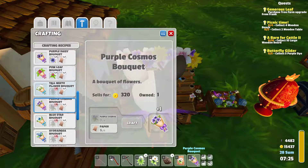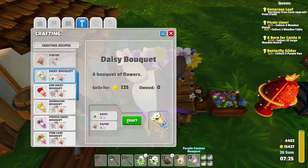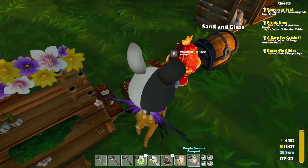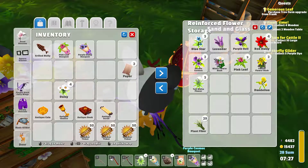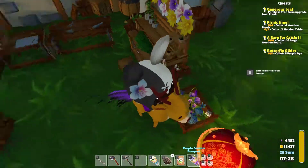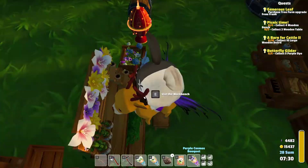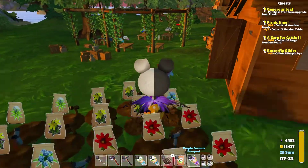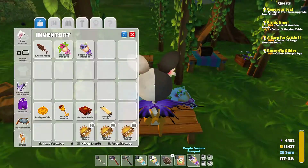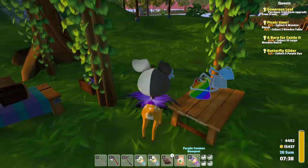We can make one of the purple cosmos bouquet, then a pink leaf bouquet, a purple daisy bouquet, and a daisy bouquet. Oh, we can make a tall white flower one too — any other flowers I have in here? Tall white flower bouquet coming right up. I need to make some wooden stuff. White flower — I'll add those here.